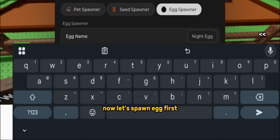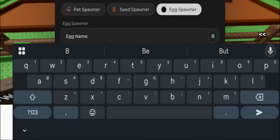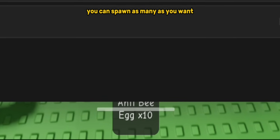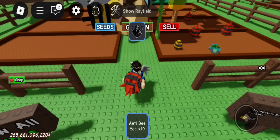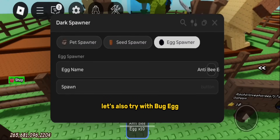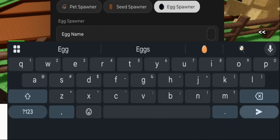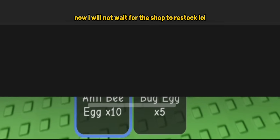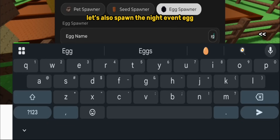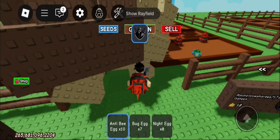Now let's spawn an egg first. Make sure that you type the name correctly with capitalization and spaces. After you type the egg you want, simply click the spawn button. You can spawn as many as you want. Now I have the egg. Let's also try with the bug egg. Now I will not have to wait for the shop to restock. Let's also spawn the night event egg. Now I have the three best eggs in the game. This script is so good.